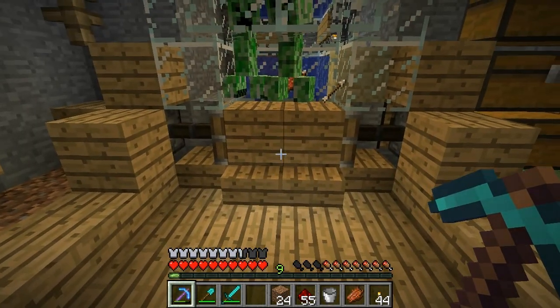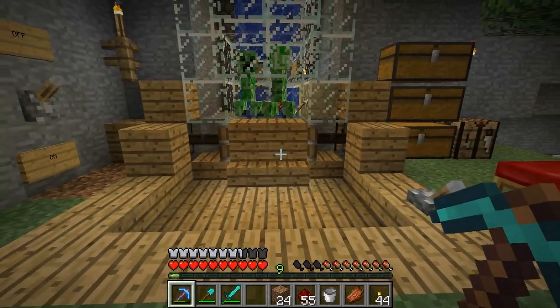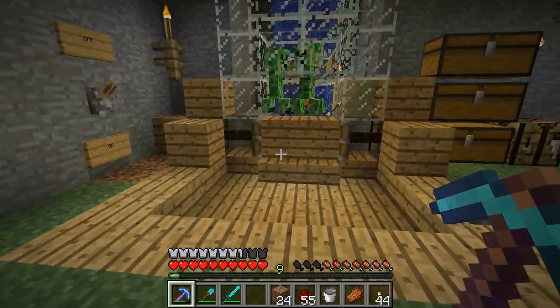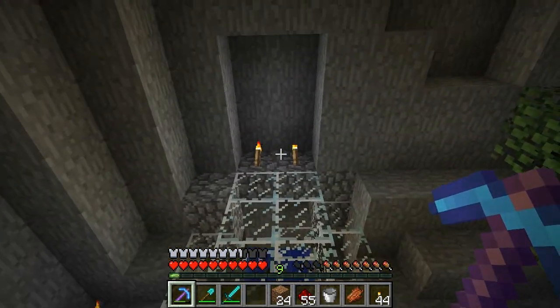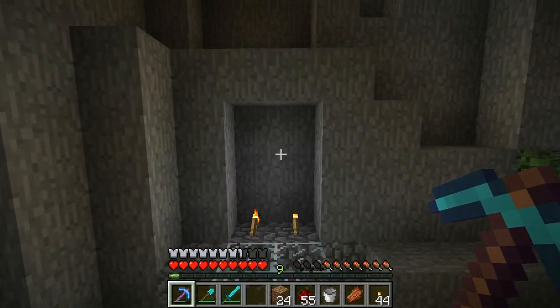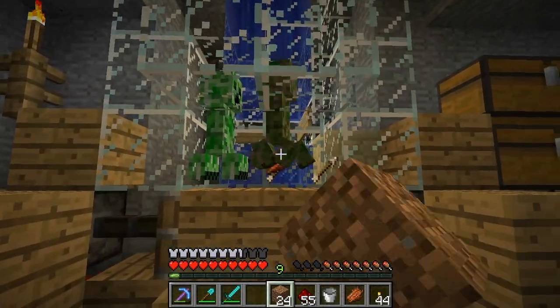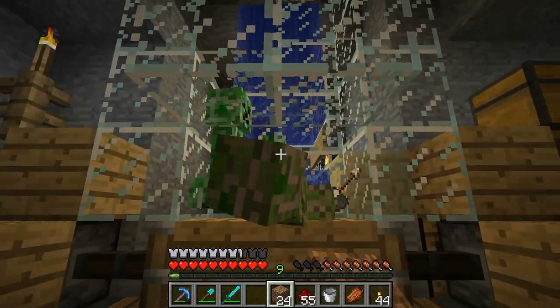I'm not sure how this is going to work with creepers. I am going to be prepared to go on peaceful here. This is the automatic mob farm. They go up and then way up there — 23 blocks — and then fall back down and they're right here. So they should be roughly one hit.